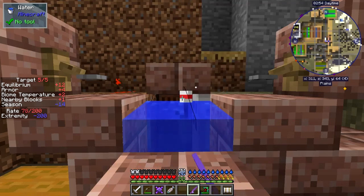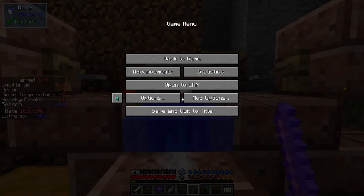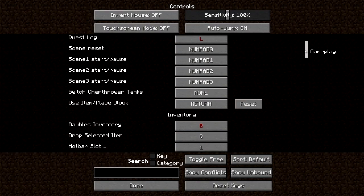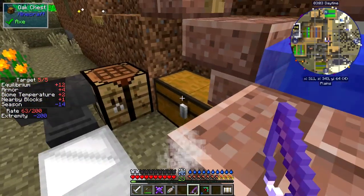That's more frequent than it was before. Let's stop that for the time being, go up and reset the controls back to the standard game key. I had it set to Return - let's reset that back. Done. Now I can simply right-click.